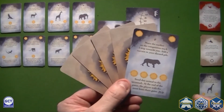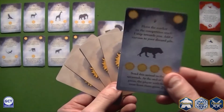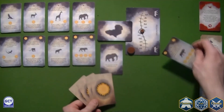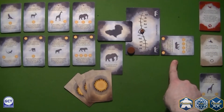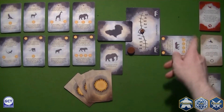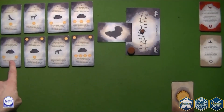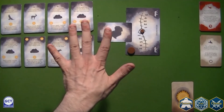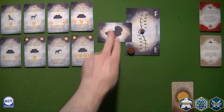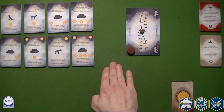Let's go back to the lion. For a cost of four suns, you may play the lion in the savannah. At the end of the game, the player with the most lions in the savannah will win three points. The end of the game is triggered when five rocks have been revealed, or the entire deck — twelve seasons — has been played through.